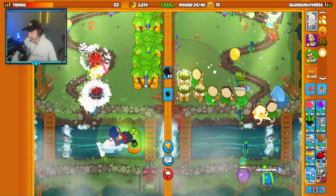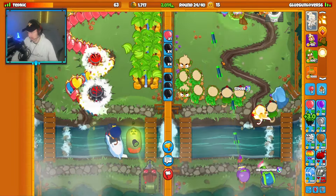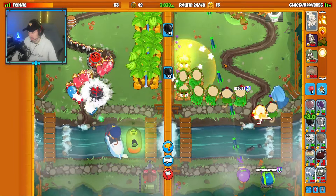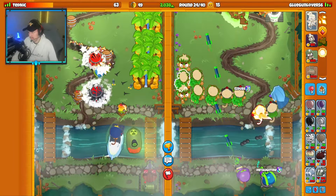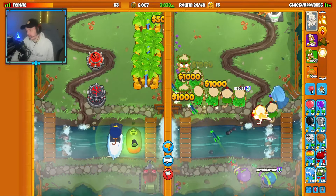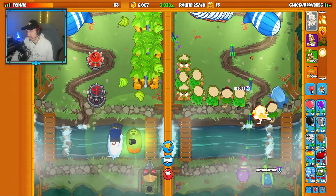My eco and Druid Farms are awful, honestly. I've been scared from all the Camel Rushes they've sent me. But we're still in a fine position nonetheless. Wait — I do need a Spear of the Forest up for round 25. That's my DDT defense with this loadout.